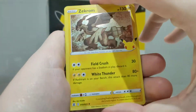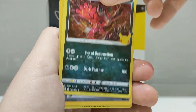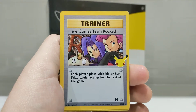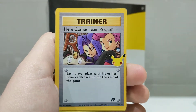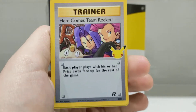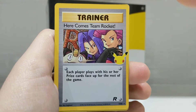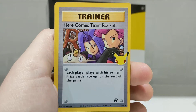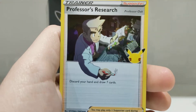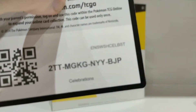Now we've got a Zekrom. Can we get any classic collection in this tin? Veltal. Here comes Team Rocket — classic collection! The centering is actually atrocious, so I'm really happy it's not something incredibly good. Imagine getting a Charizard with this centering. I'm new to grading — do you reckon you get the off-centre grade? Or maybe you're going to get an 8 if it's a mint condition card. And Professor's Research. Code card.